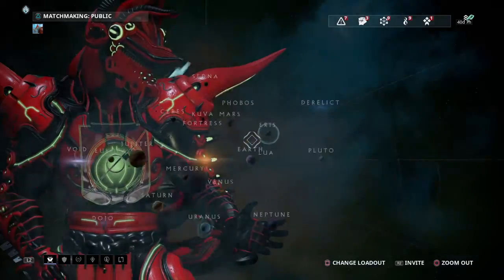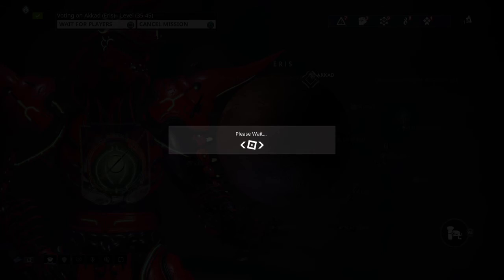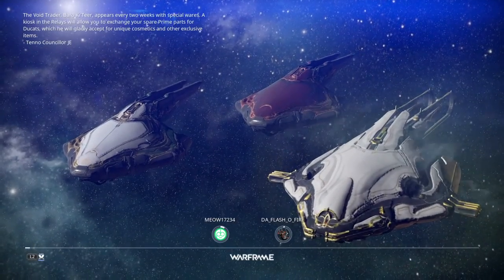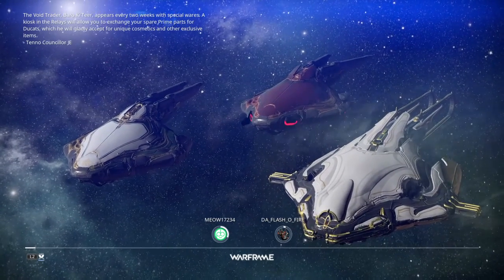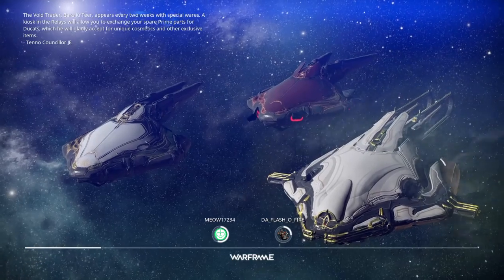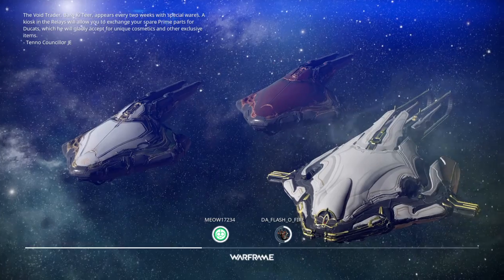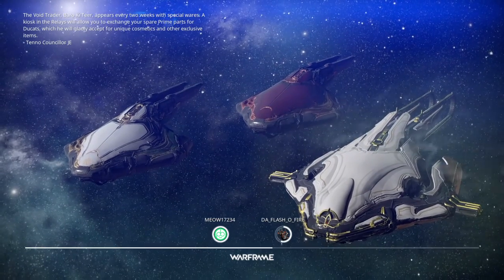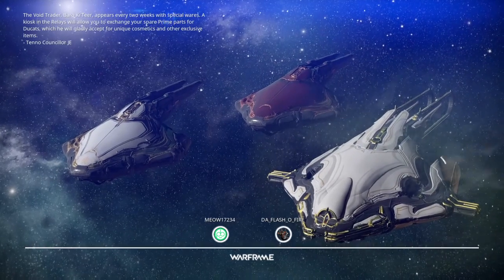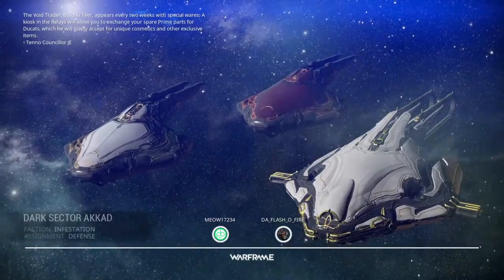Alright, so now let's put it into practice. Let's show you a mission. Cat's a good one, especially with the way I have it built. I have it built for Viral. Viral cuts their health in half, and they have health — generally, almost none of them have armor. You can either go with Corrosive to take out the Ancient Healers and the Moas easier, or Viral, which scales for long-term missions against Infested better. Depends what you're doing. If you're doing a 5-wave Cat, it really doesn't matter which one — both are good ways to go.